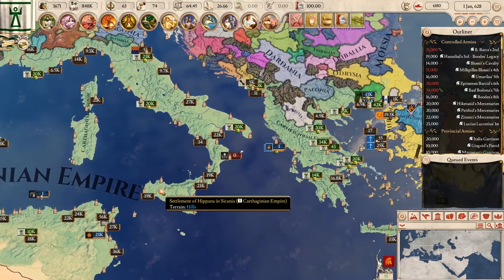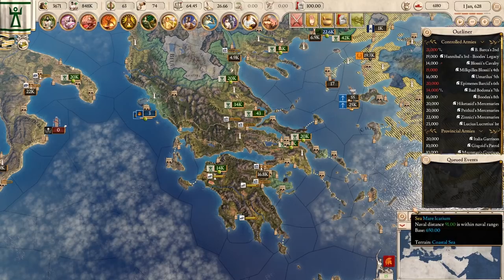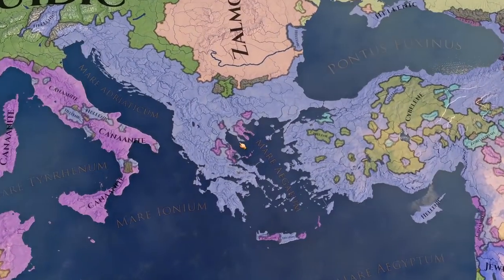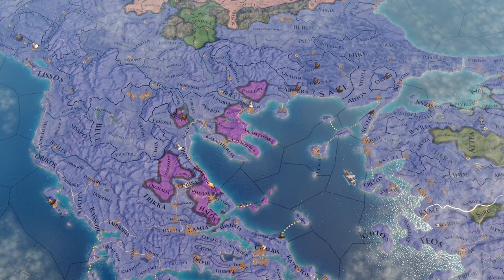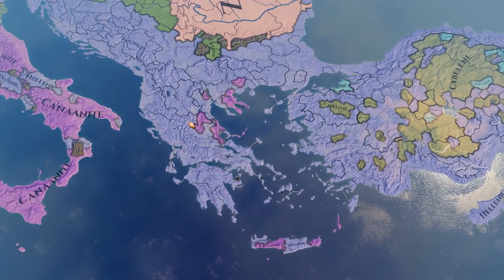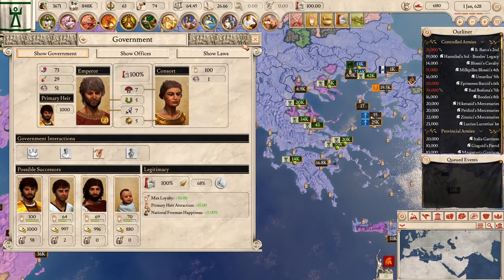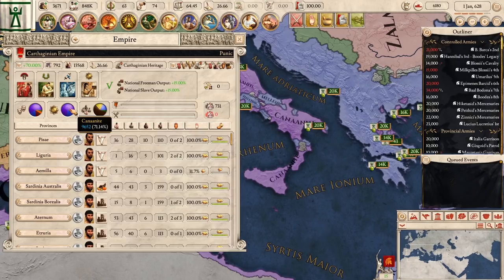In between episodes, the only other thing I did was build a series of temples, theaters, and things like that across our empire. The reason being that we want to spread our culture and religion. I'm really happy to see that religion is currently already spreading in Greece in random pockets. Migration seems to have poured into some of the major cities and settlements, allowing it to take hold. Anything purple you're seeing is dominant Canaanite religion.